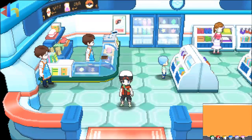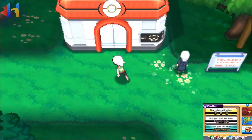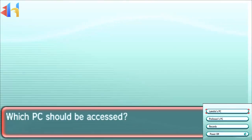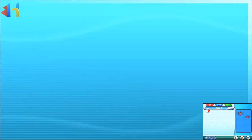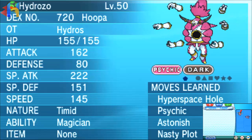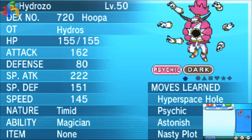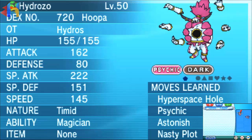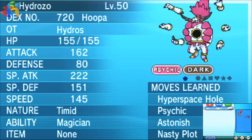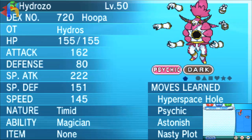Hoopa is Unbound for three days until it reverts back, or until you put it in the PC. You can change its form back and forth just by using the Prison Bottle. Let's go ahead and look at Unbound Hoopa — there he is. Normal Hoopa is Psychic/Ghost, but Unbound Hoopa changes to Psychic/Dark. It also learns Hyperspace Fury instead of Hyperspace Hole — you go to the move tutor to teach it Hyperspace Fury.